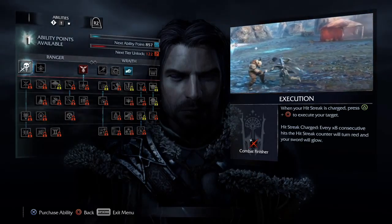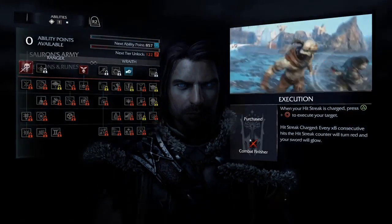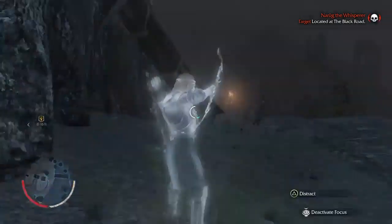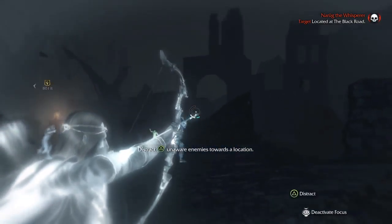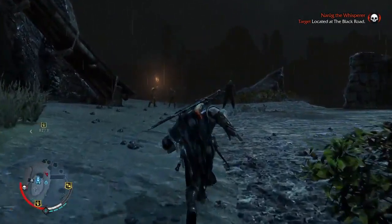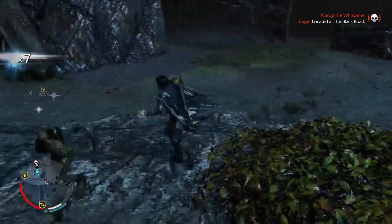When your hit streak is charged, press the circle button — that one's nice. You get an 8-hit streak and then you just do an instant kill. Later on you can upgrade it so you'll do like one assassination and then turn and reuse it on another guy. That green guy was down there too. You can sneak and sprint at the same time — you don't run as fast of course, but you still sprint.